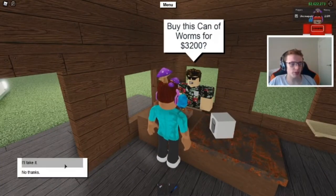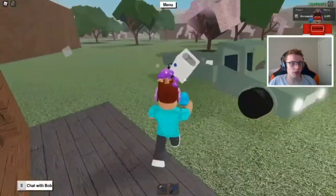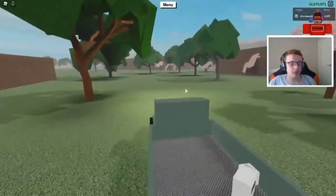So we grab a TNT, a can of worms, and then we're going to the water rust and grab a sandbag — bag of sand, basically.